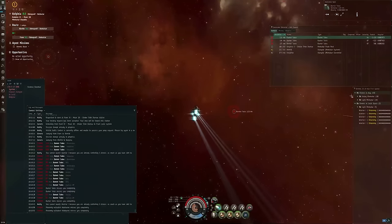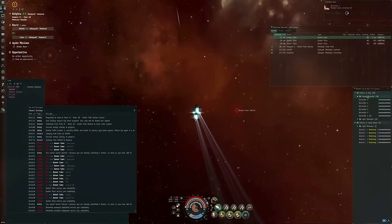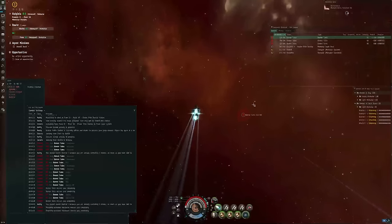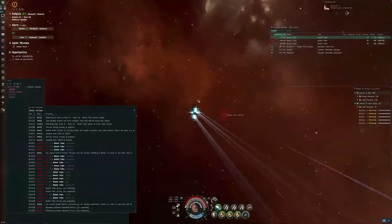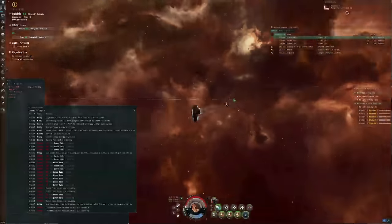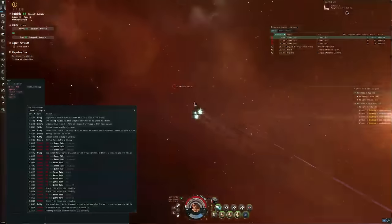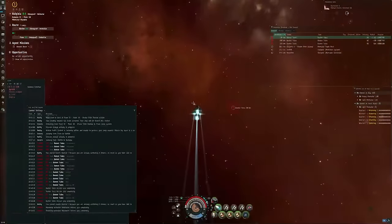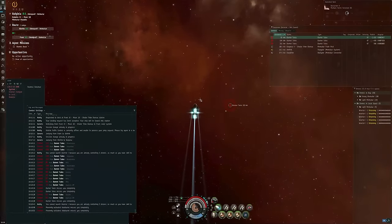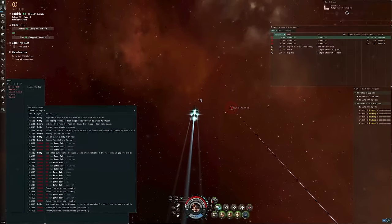The rest of my drone bay is just 10 Berserkers. I can only use 5 at a time, but the other 5 are spares in case any are destroyed. The Talos rats really do not like drones, so you can use the drones to signature tank for you and reduce the horrific amounts of damage you're taking while on your way in towards a rat.